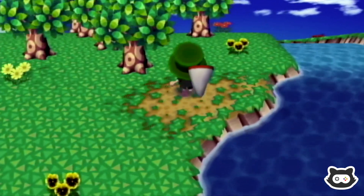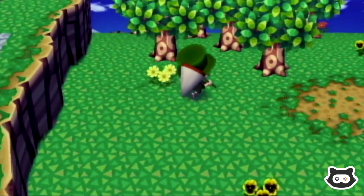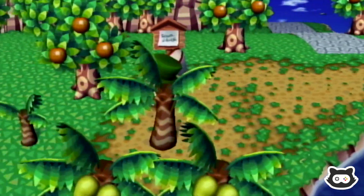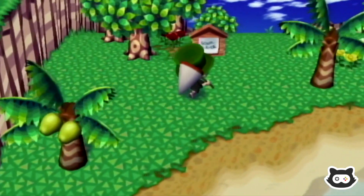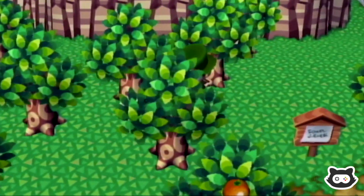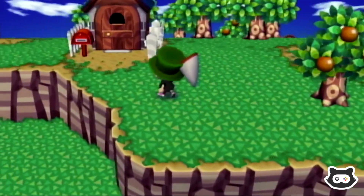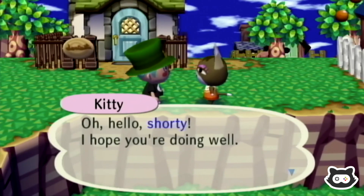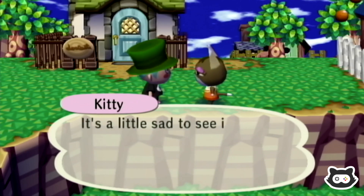No sign of Wendell or Sahara today. Can't find the last fossil — there should be one more. There's not really a lot happening over this side of the map. It must be hiding behind a tree somewhere; we'll stumble across it eventually.